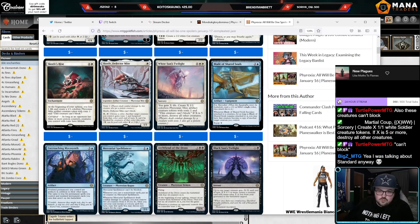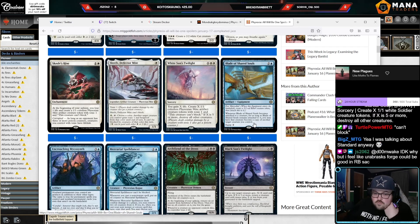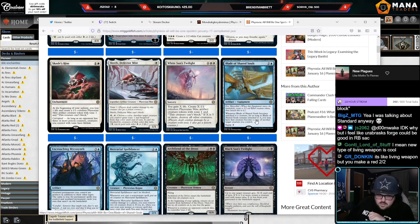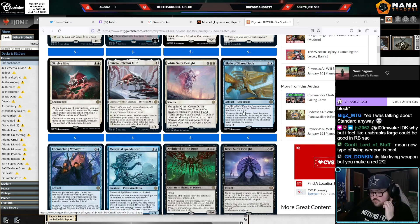This equipment: ETB make a 2/2, and whenever it becomes attached to a creature, for as long as it remains attached you may have that creature become a copy of another target creature you control. So it's basically an ETB clone — and when you move it around you clone other things. Equip for two mana. The nice thing is you get a 2/2, which means if your equipment gets destroyed you keep the token — that was the worst part about living weapon cards.